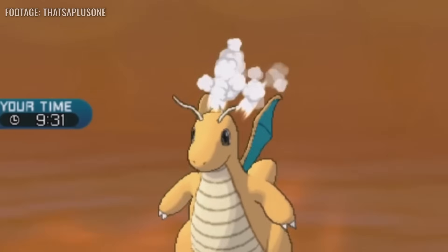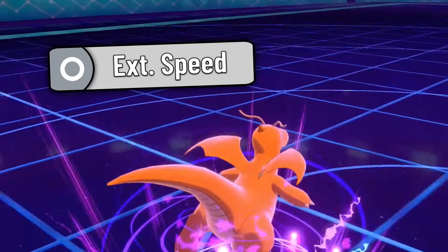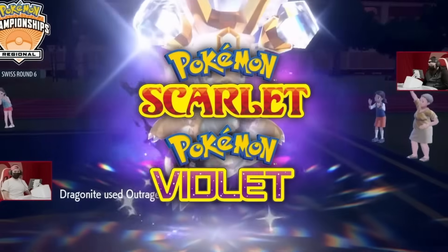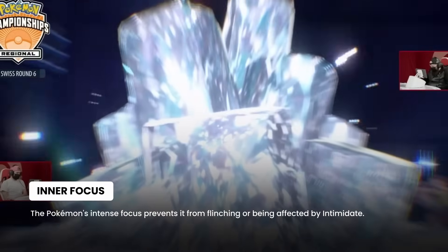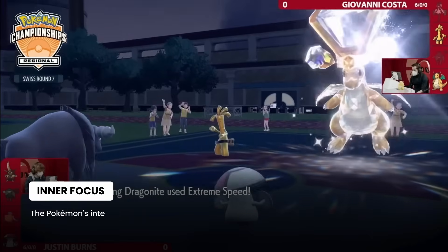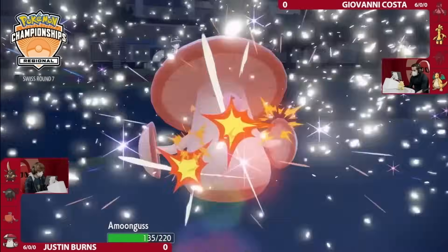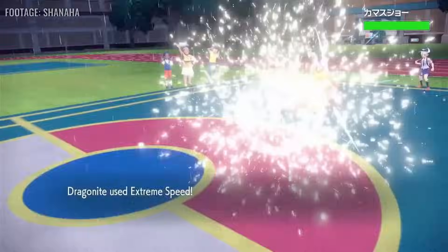Second to last, we have Dragonite. It saw a smattering of play throughout the years, thanks to its access to powerful moves like Extreme Speed, Tailwind, and Dragon Dance, but it wasn't until Scarlet and Violet where it went absolutely nuts. With the advent of Terastallization and Inner Focus's buff from Generation 8, which made it ignore Intimidate, suddenly Choice Band Tera-Normal Extreme Speed Dragonite became an absurdly powerful threat that could knock out almost anything that didn't resist it.